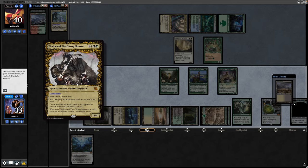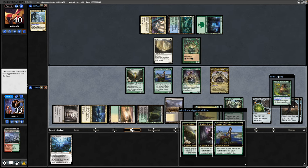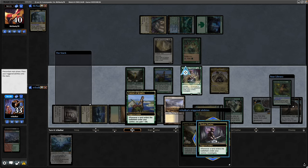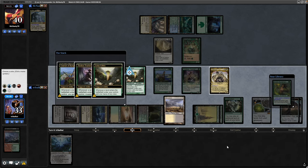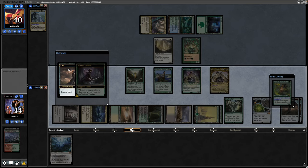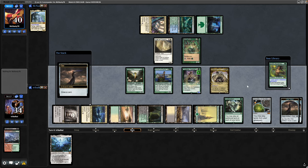Down comes Thalia and the Gitrog Monster — it gives us another land to make. I'll grab the Scrubland off the top. There's an Elvish Reclaimer which goes well with Dark Depths, so we might be able to combo off in the next few turns. With the additional mana from Lotus Cobra and the land, I might as well crack a Clue Token — plus counter on the Tileless Tracker — and draw into the Elf. Digs us a card deeper into our library.